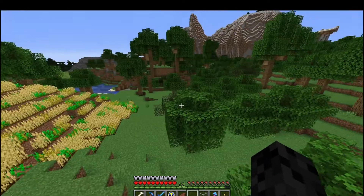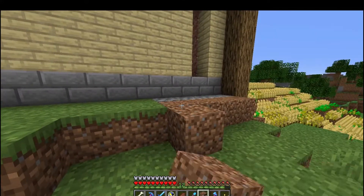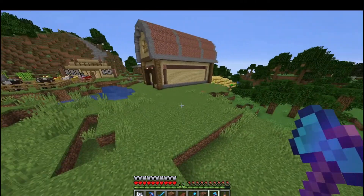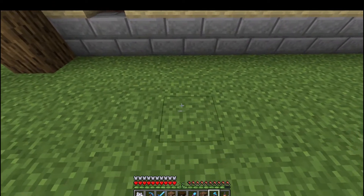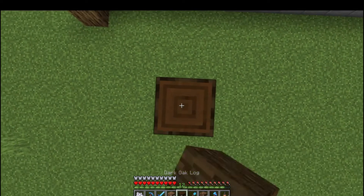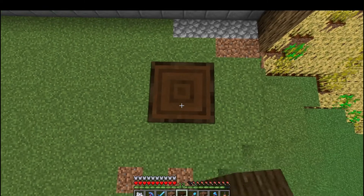Here, you can take a look at how big our wheat farm is right now. I might make it a little bit bigger. But let's go ahead and continue working on this barn - it definitely needs a little bit of a facelift on the side here. So what we're going to do is flatten out the ground and then come over here and start making a pen for our cows and our sheep, because they're currently in the middle of town and that's not the most attractive thing for our town here.